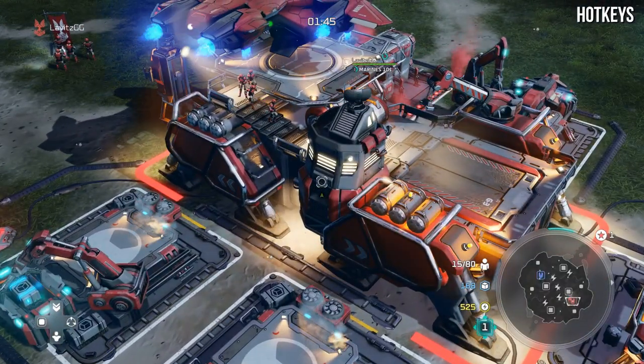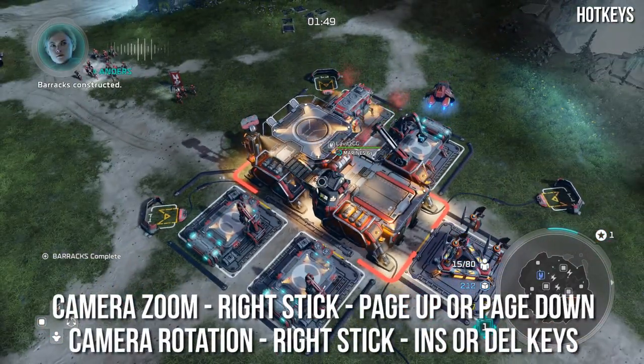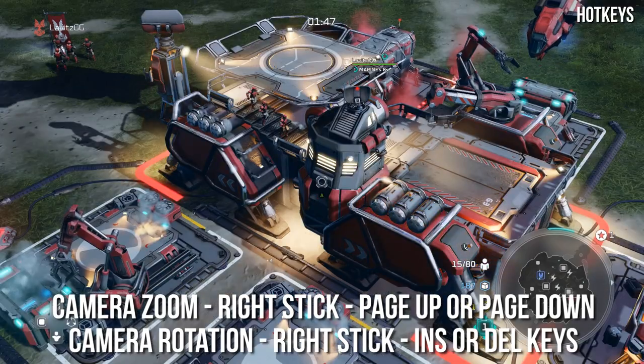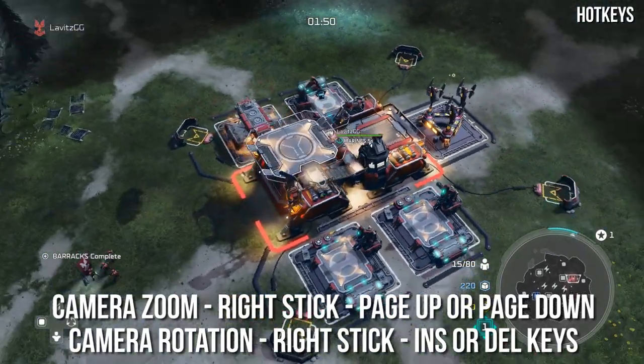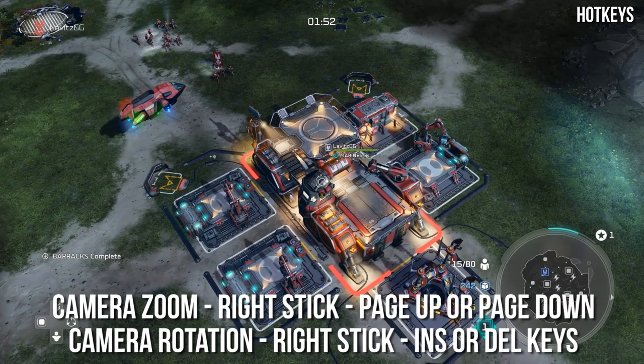When the game starts, the camera is always zoomed in a little bit, and you're going to want to pull that back. Camera zoom is on the right stick up and down on controller. On keyboard, it is Page Up and Page Down. When the match starts, I always zoom out — I want the biggest picture of the map I can possibly get. If you want to rotate the camera, you can do that with the right stick on controller or the Insert and Delete keys on your keyboard.